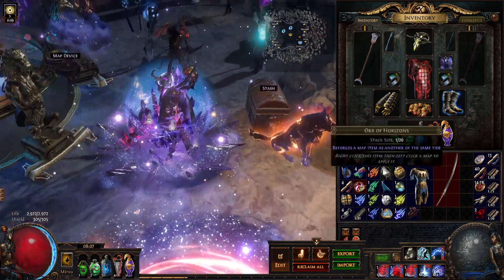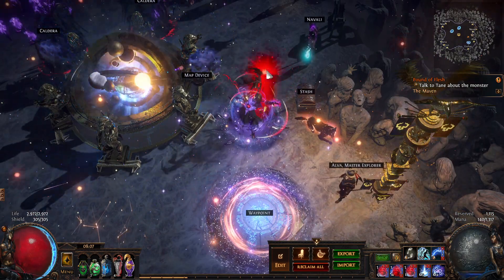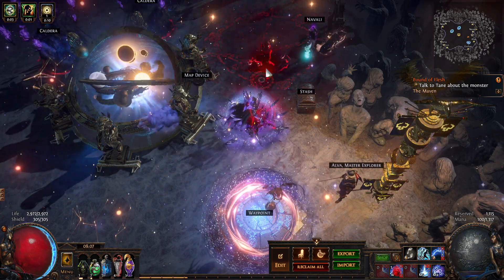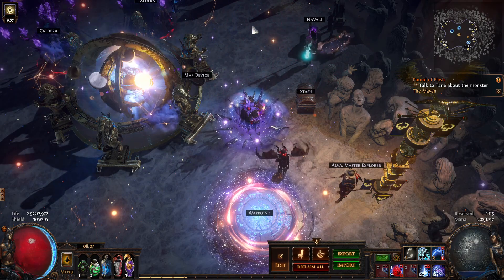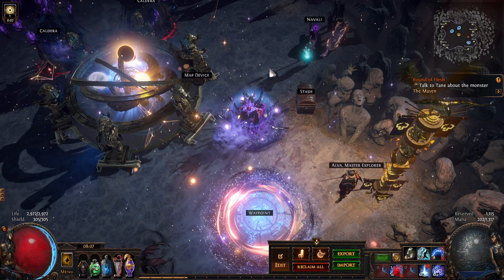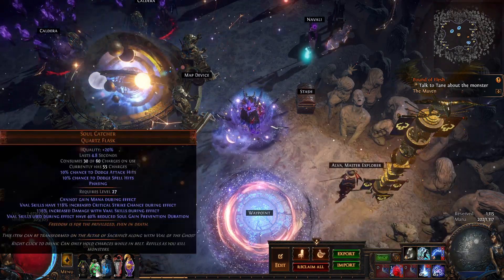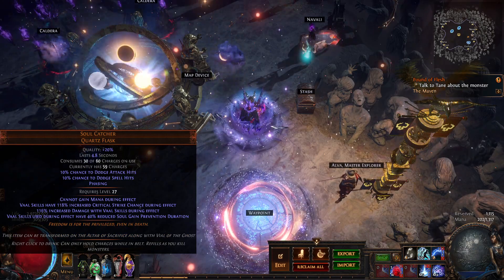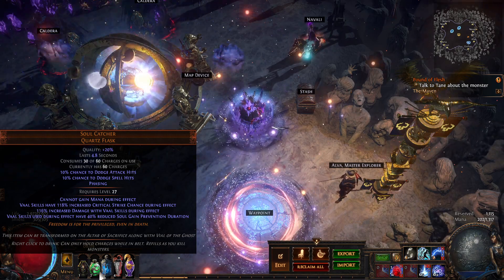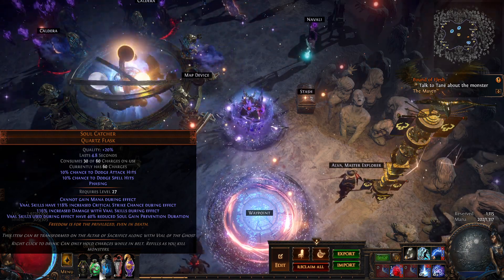Our optimal DPS rotation is going to be something like casting a couple times, pressing our flask, casting our Stormcall, pressing the Soul Ripper, and then pressing another Stormcall. As you can see, it dropped two areas of effect on the ground right there. The Stormcall is going to remain at zero seconds provided that the flask duration is still active on your Soul Catcher.